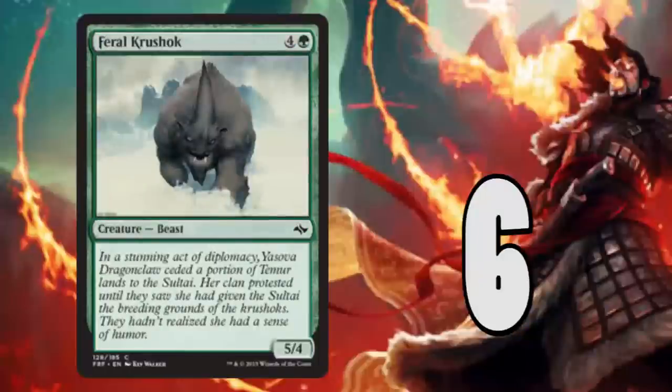Number 6: Feral Krushok. A 5/4 for five — definitely not bad. Obviously a 5/5 for five would be better, but this allows your opponent to have to team block to kill it and lets you kill your opponent in four turns. Get this out with the Heelcutter — they have to block the Heelcutter just so they can block this guy, so you might be able to get 10 damage on the board. A 5/4 for five is simply a good creature to attack with in this set, considering everything else is small.